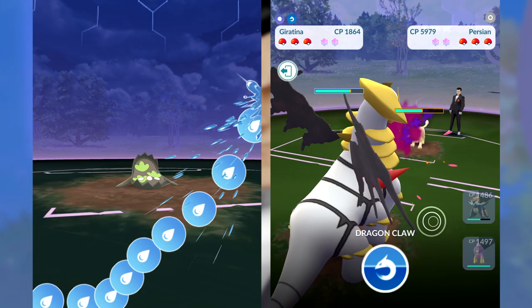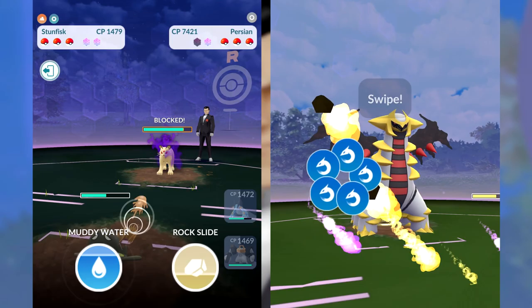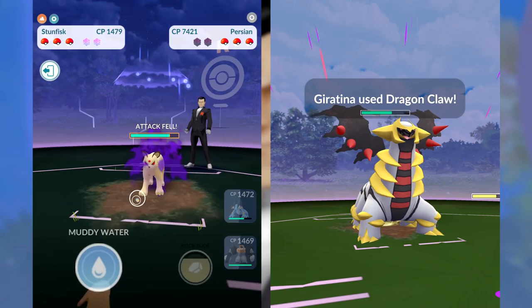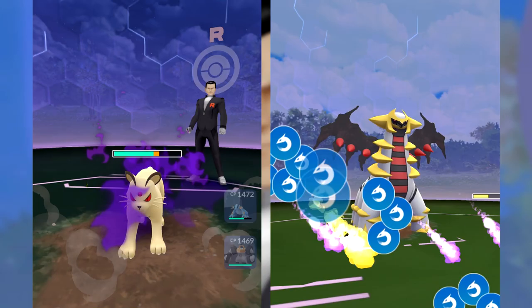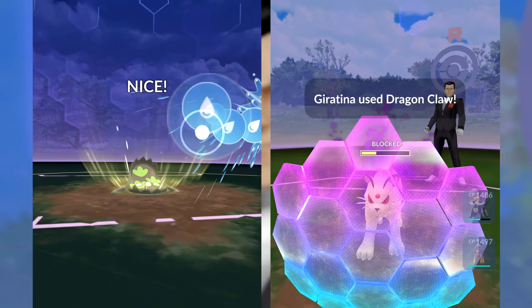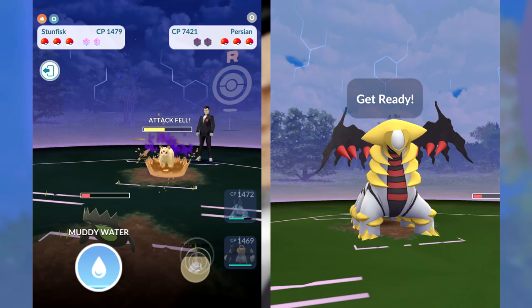You can actually see by the CP difference. Notice that Persian is 5979 over there on the right side, whereas on the left side with that level 41 account — because Team Go Rocket is going to scale the CP higher or lower based on your trainer level, meaning the higher your trainer level, the more powerful the Pokemon are going to be that you're fighting against — so that Persian is 7421 CP. This time it's going to be Rhyperior in the middle spot but with Smackdown as the fast attack, and you do want to handle that differently than if it's going to be using Mud Slap. Most of the time it is better to use a different Pokemon to go up against it.